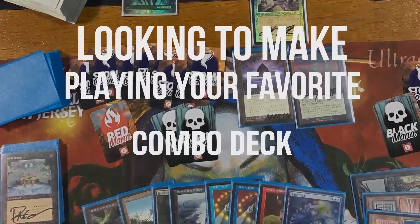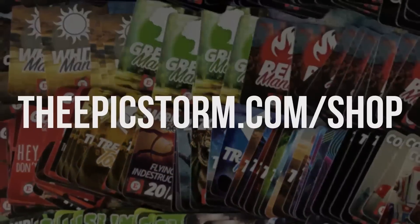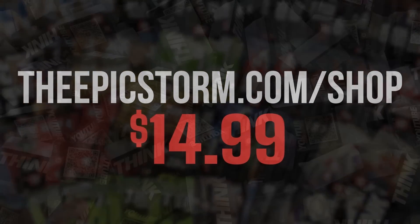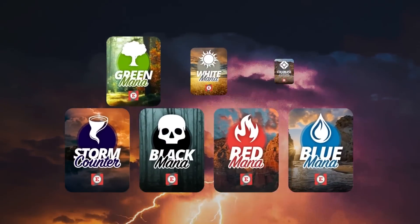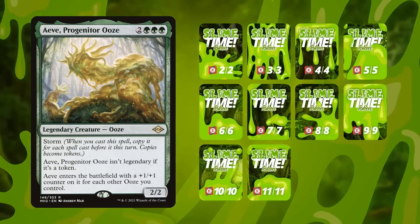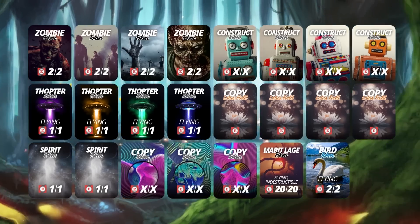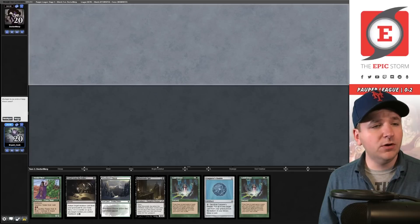Looking to make playing your favorite combo deck much easier? Look no further than the Epic Storm mini token combo pack, available at theepicstorm.com/shop for $14.99. This combo token pack comes with 84 double-sided tokens including classic Storm and mana tokens as well as fan favorites such as Goblins, Squirrels, and Slime. We've expanded the pack to cover a variety of formats with new tokens — stop by theepicstorm.com/shop.